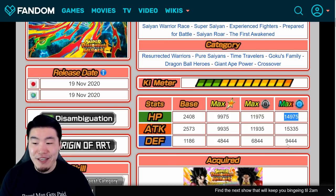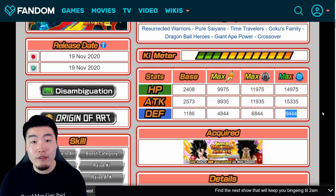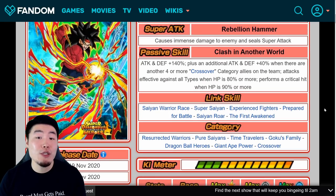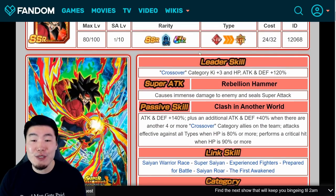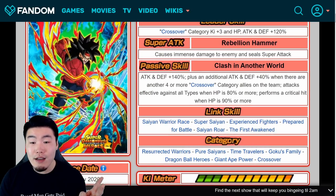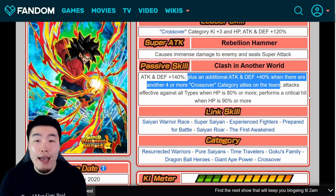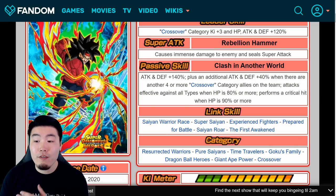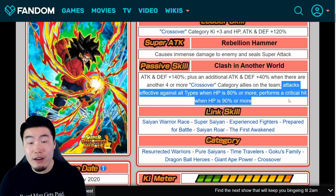He also has 14,975 HP and 9,444 defense. When I say in his SSR form, I mean without a token awakening — you're still going to awaken him into a UR. The remainder of Bardock's passive is much better than Gohan's. For Gohan, it's just a high chance to stun the attacked enemy when performing a super attack. But Bardock gets attacks effective against all types when HP is 80% or more, and then performs a guaranteed critical hit when HP is 90% or more.